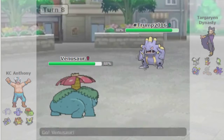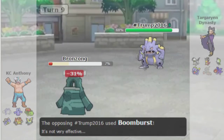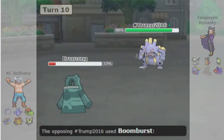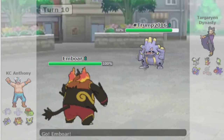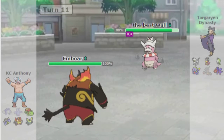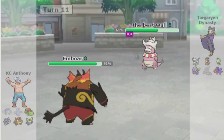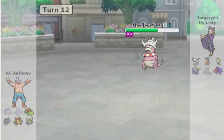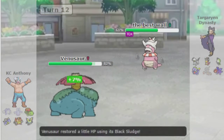He goes to Exploud, then to Venusaur, and that's bad for me — I'm going to have to sack Bronzong. I was hoping that wasn't a 2HKO, but Boomburst is strong as hell, so it's going to be. This Flare Blitz does a little less than I thought it would, because for some reason I had Banded Emboar calcs in my head from a long time ago, and this one is Choice Scarf as you saw at team preview.